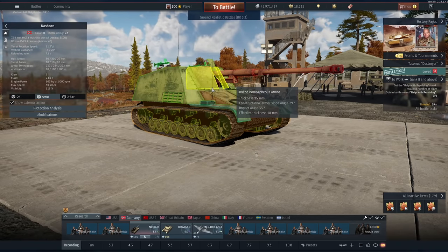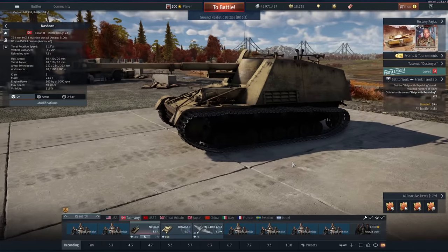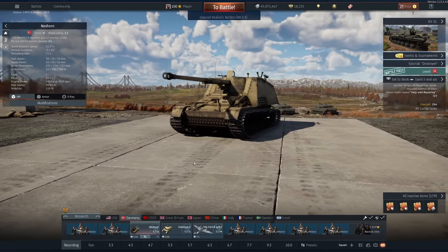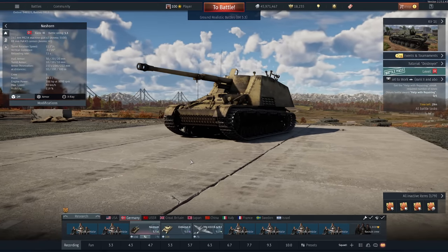Because we have no armour, we're really vulnerable even to 50 cals. Gaijin, like the Dicker Max and the Stuart and Emil, could just keep moving this thing further down in BR. But the reality is, this thing does really well on big open maps, and that's all it's really good at.